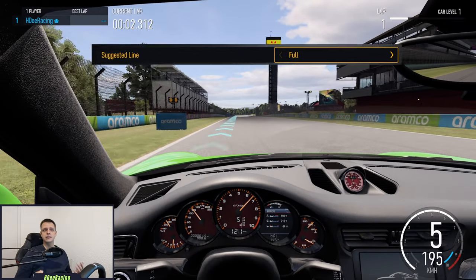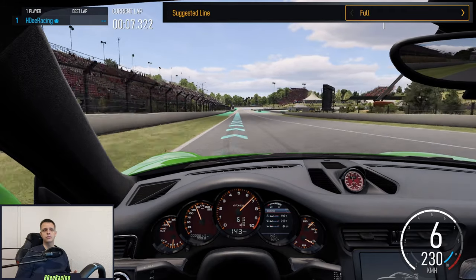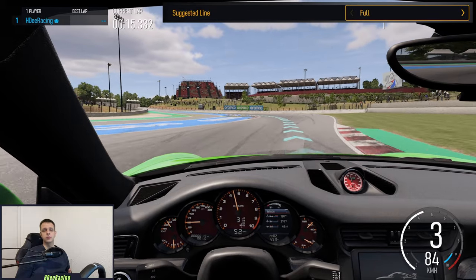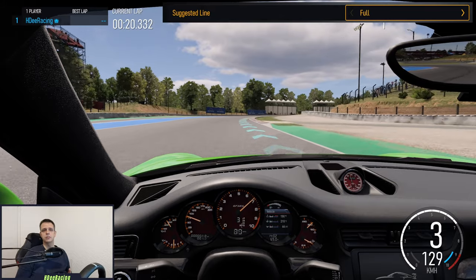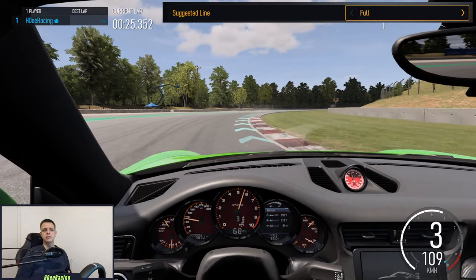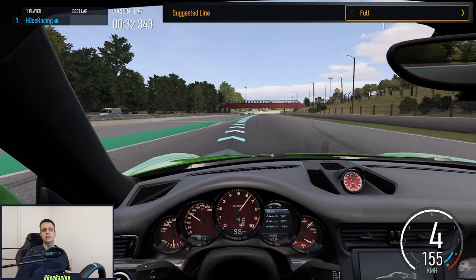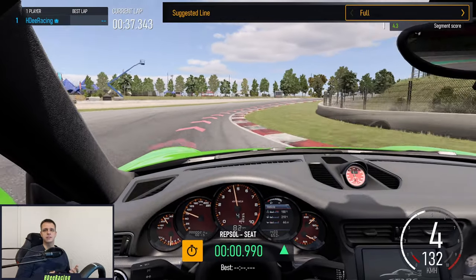Let's start with the ideal line. It shows you the best racing line around the track and braking points for turns. Keep this on full if you are very new to racing games. It will be blue if you can keep your foot or finger on the accelerator. The line will turn yellow if you need to lift off the throttle, and orange to red if you need to brake. In the new Forza Motorsport I found the racing line to be fairly accurate and very helpful. Unless you're very experienced, make use of the information it provides to get around the track as fast as possible.